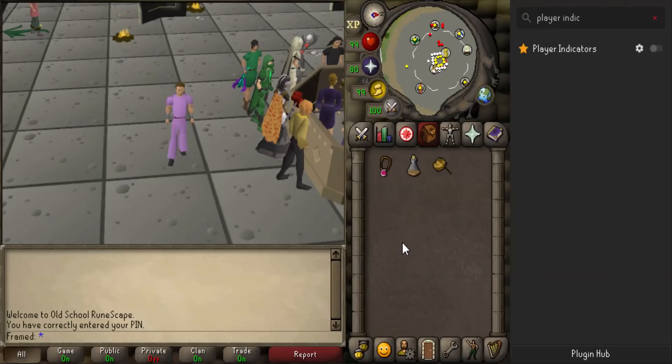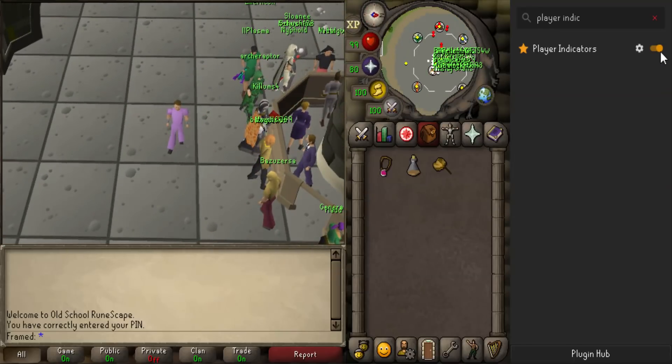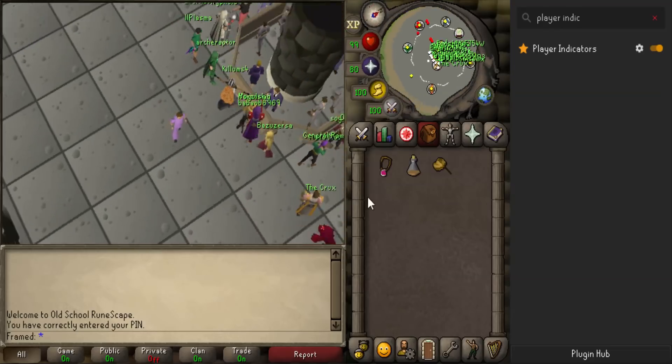Since I normally use 3 different accounts to scale, I like to use the RuneLite plugin player indicators to highlight players on screen that I might not otherwise see across 3 different clients. It's not always going to be on, but if you see it, now you know what it is.